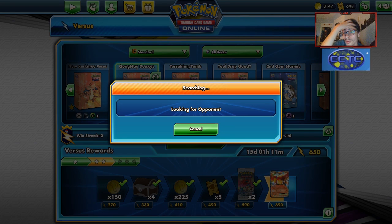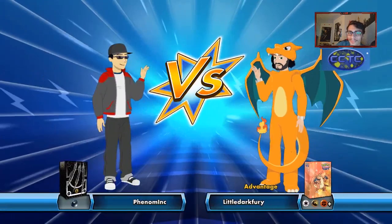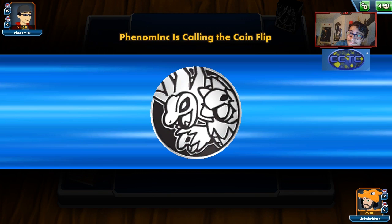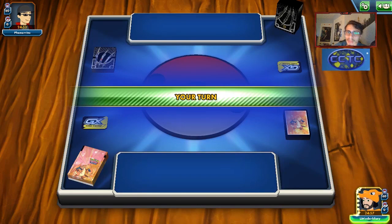We're going to get another game with the deck. We pulled off what we were trying to do in the first game - at this point, where do we go from here? Just win another game, I guess. This video might end up being a little shorter than usual. We're up against a dark deck - looks like, actually, I have no idea what we're up against. Maybe we can try to use the Naganadel GX - that'd be kind of cool.